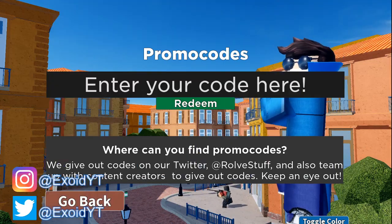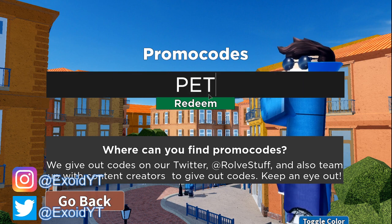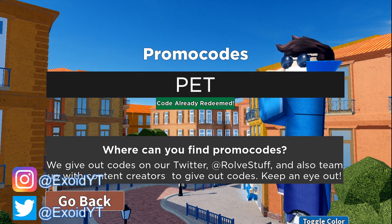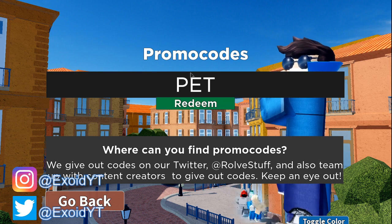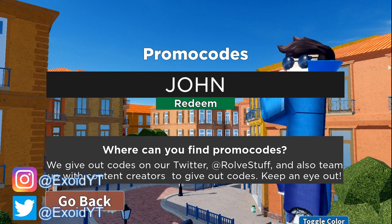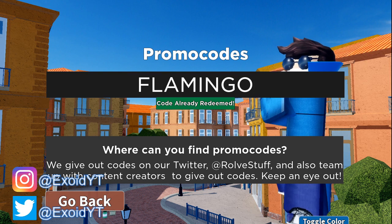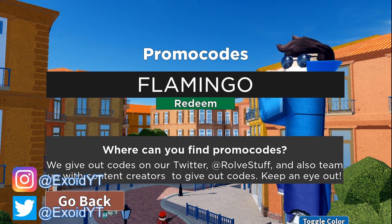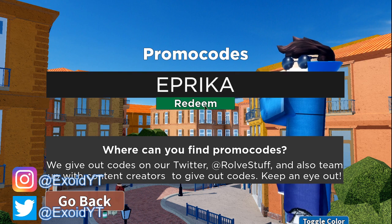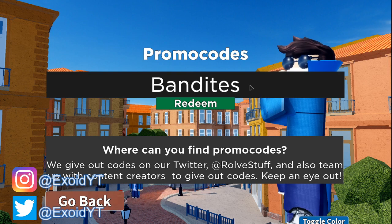Before I show you guys the codes, make sure you go and subscribe. I'll show you guys the newest ones first. The first code is 'pet' — redeem that. Next is 'kitten' — redeem that. After that it is 'John' — redeem. After that it is 'flamingo' — redeem. After that it is 'epic rica' — redeem. And there is 'band-aids' — all those give you announcer and bad skins. Next is 'poke' — redeem.